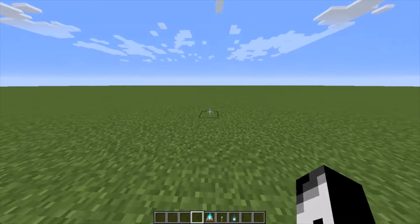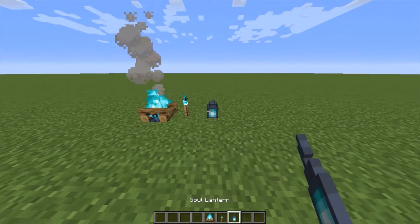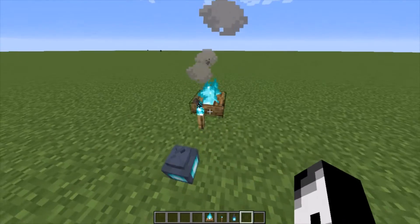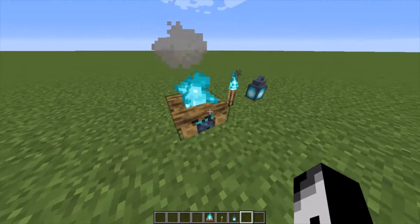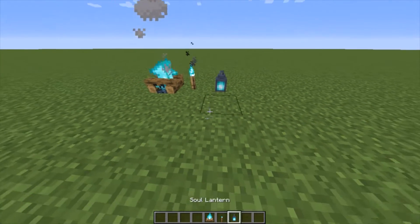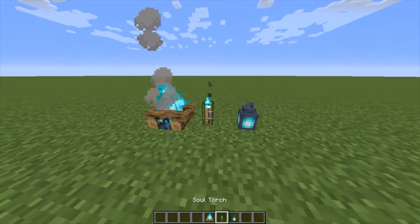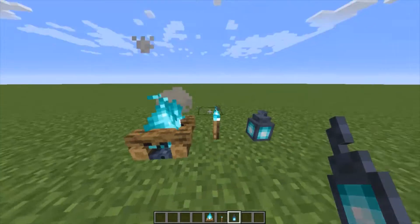Number seven. You may know that there are the soul campfires, soul torches, and soul lanterns. But if you notice the names, they're different than what they used to be. These three items used to be the soul fire campfire, soul fire torch, and soul fire lantern. Recently, in the 20w17a update, they got a new name — each of them is now soul campfire, soul torch, and soul lantern. And if you didn't even know these existed, well, now they do.